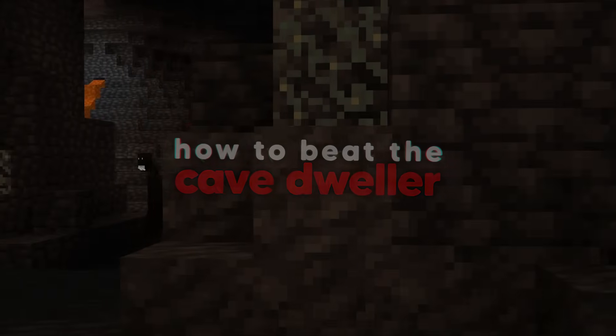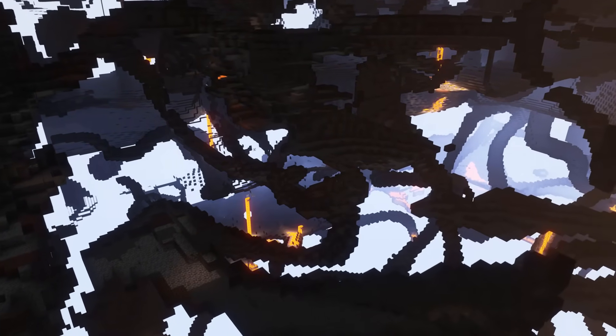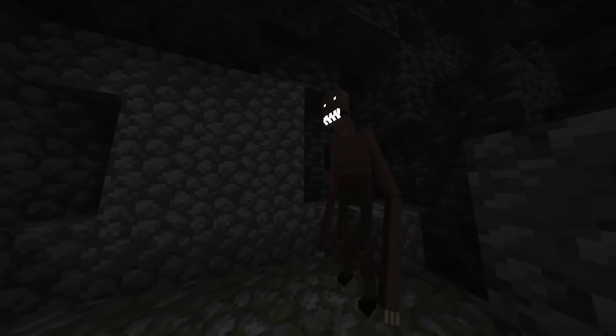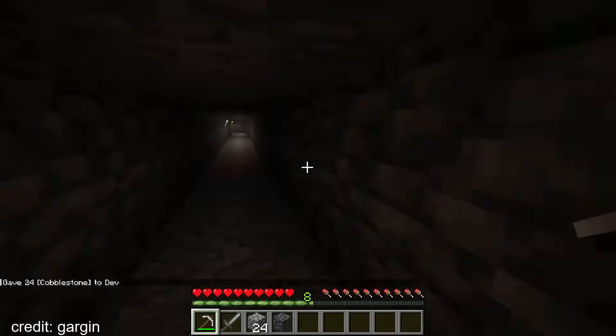The monster from the mod is called the Cave Dweller, and to know how to beat it, you first need to know how it operates. It spawns on a random timer when you're in a cave between 8 and 44 minutes. The more cave noises you hear, the closer it gets. It stands at three blocks tall, but the height doesn't even matter because when it sees you through a two or even one block gap, it'll crouch through to get to you.